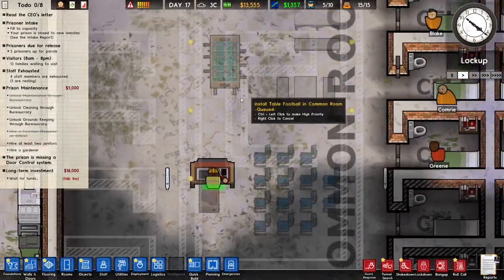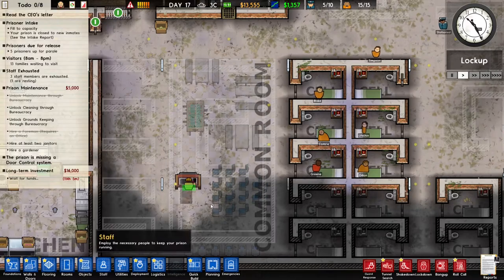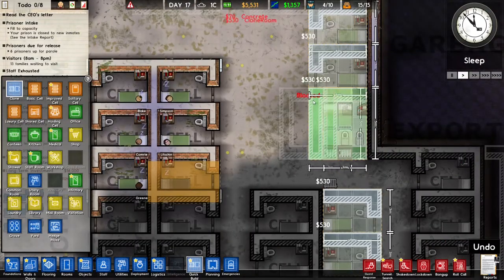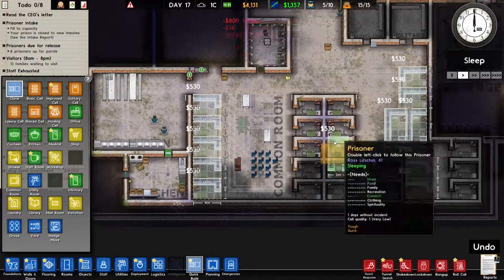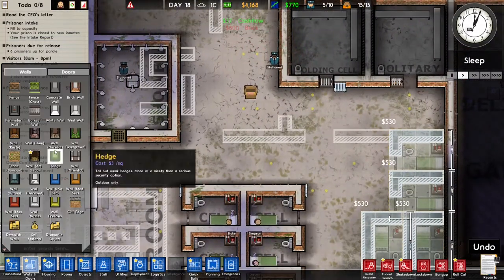I also gave them a table football - just gave them one. I could have built more but I don't really have the space, so it is kind of basic. Does this look good? Yeah, it looks good enough. So if we build all of this, this block of our prison is going to be pretty much maxed out.